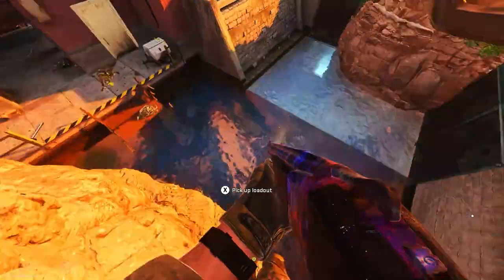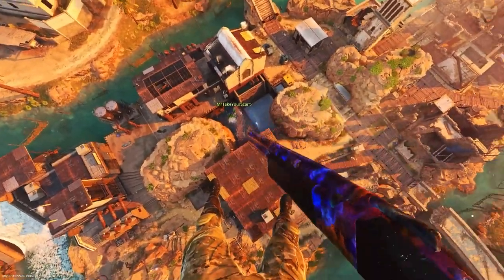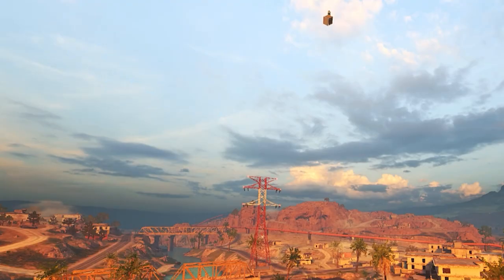You want to shoot the corner or any part of the top of the care package or loadout drop, and once you shoot it you'll go launching into the sky exactly like this. It's pretty crazy guys.